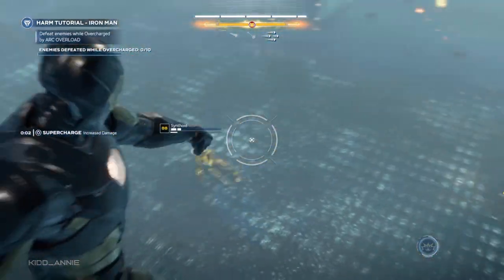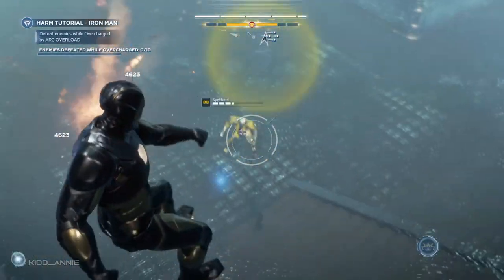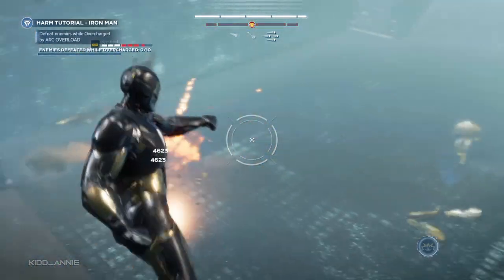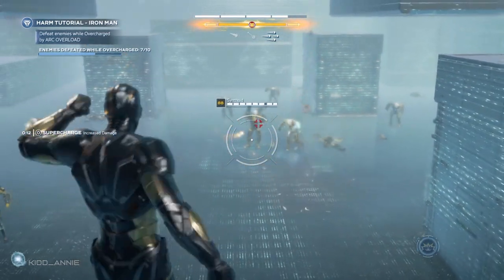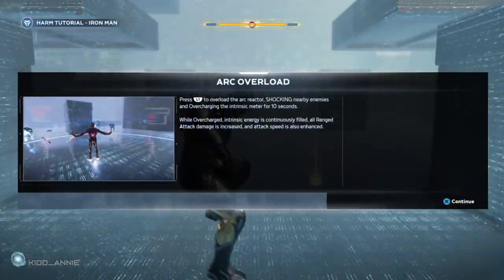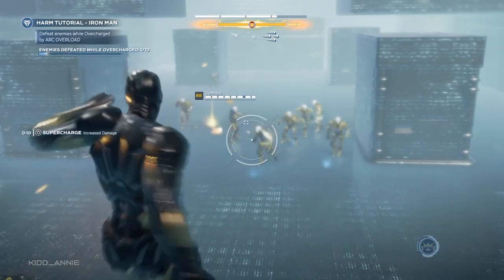I personally recommend using the rockets because they do an insane amount of damage and it is much faster to do it here than anywhere else — you have unlimited enemy spawning and no one else to bother you or take your kills. If you reach a point where the tutorial is about to end, pause the game and hold X to restart from the last checkpoint. You can do this over and over, and this shouldn't take you more than one or two minutes.